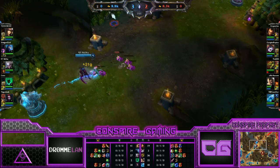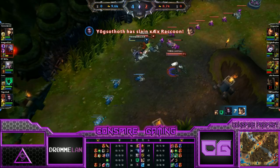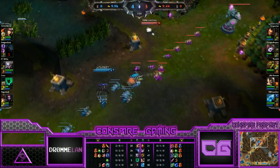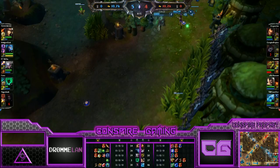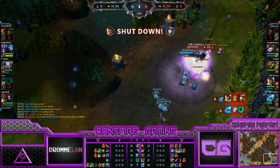Speeding things up — Anivia knows she's cleared her wave so she goes for a gank top, doing a very nice job securing Renekton a kill on Shen, and using her wall to clear vision. Back to mid lane for another clear before roaming to the bot lane. Darius sees this and tries to follow up, but being a bit slow, Anivia is able to secure both kills. Diana also wants to join but Anivia sees this and decides to go back to mid lane.